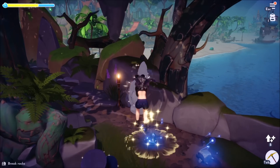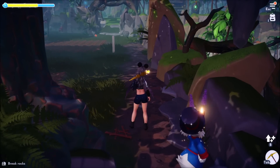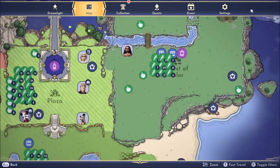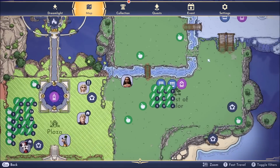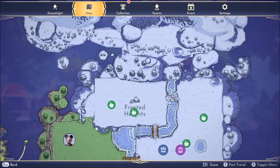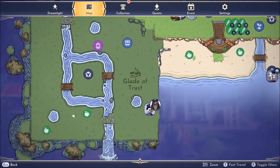Once you hit those three nodes in Sunlit Plateau, teleport to Frosted Heights, start at the northeast corner, and head west. To summarize on the map: from the Glade, teleport to Sunlit and hit the nodes here, here, and here. Then teleport to Frosted Heights, run up and hit the nodes here, here, and these four. Then come down and hit the node here, here, and here. Cross over, hit this node and this node, then teleport back to the Glade and start the loop over.